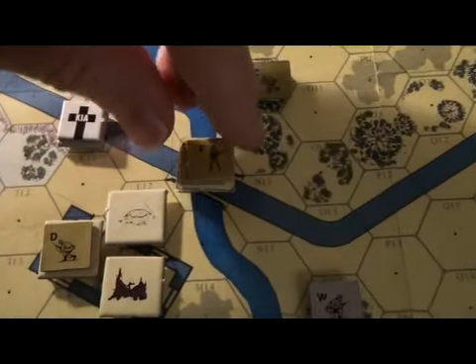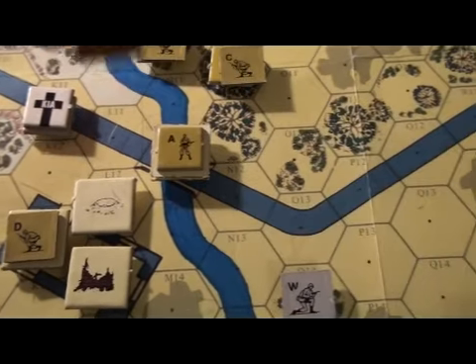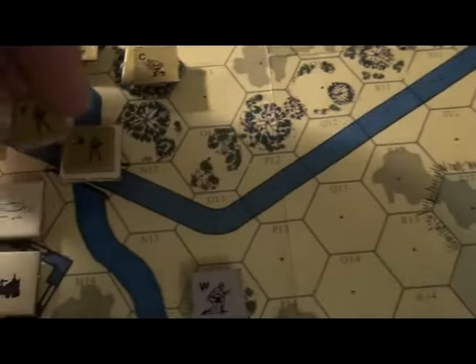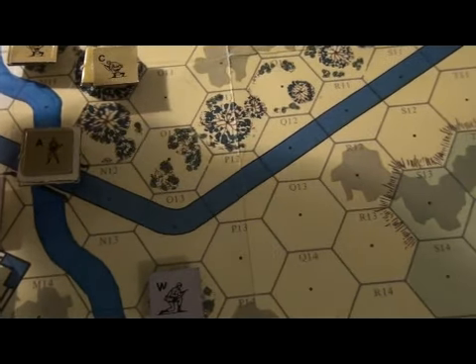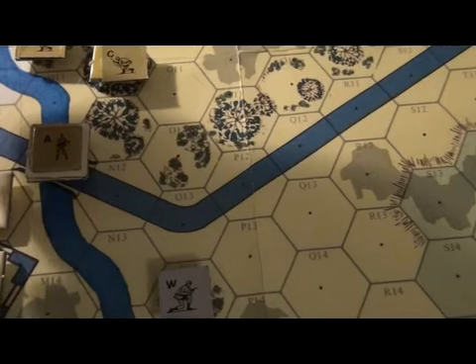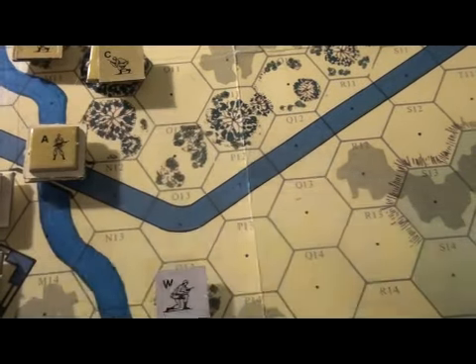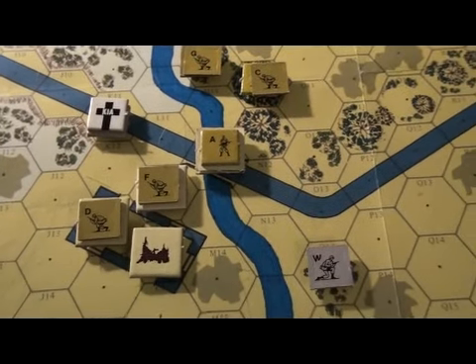That took him one movement point, and then he will spend one more to step out of the canoe — that's two. He has a movement allowance of four, so he moves a third hex. He can't quite get into the rubble unfortunately, so he will just end up crouching in the crater.